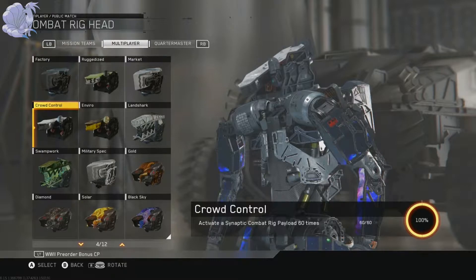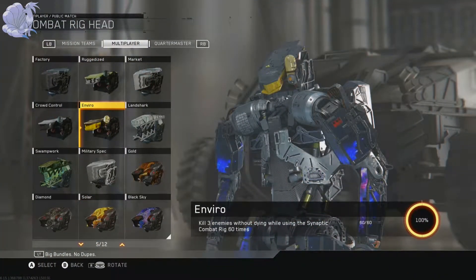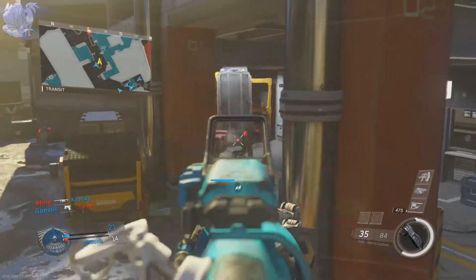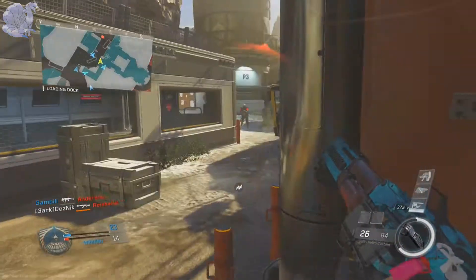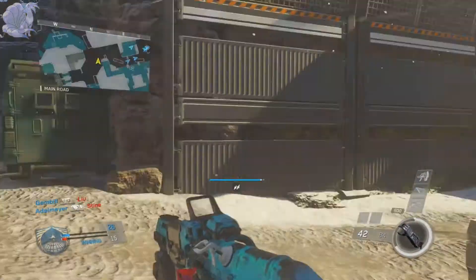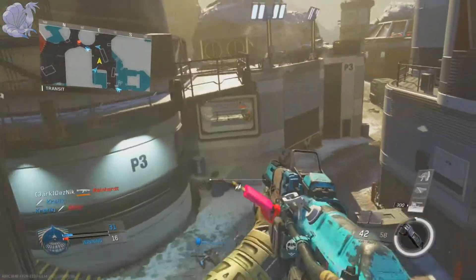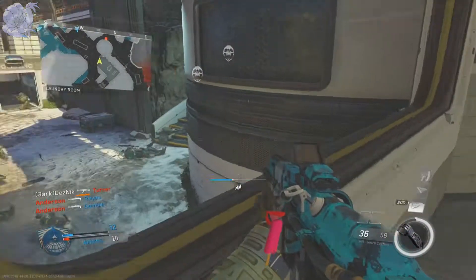Next is Crop Control — activate a Synaptic Combat Rig payload 60 times, which is self-explanatory. Next is Enviro — kill three enemies without dying while using the Synaptic Combat Rig 60 times; same advice as the Market head piece. Next is Land Shark — kill 200 enemies while using the Synaptic Combat Rig, also self-explanatory. Next is Swamp Work — get 50 double kills while using the Synaptic Combat Rig. If you want to know whether you got a double kill, kill somebody and count two seconds — if no one else dies in that window, it won't count. It should also pop up as a medal in recent updates.